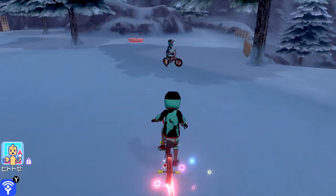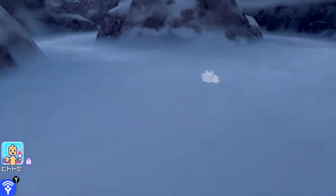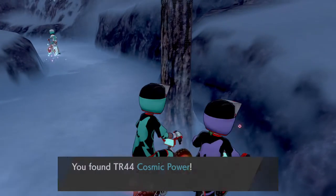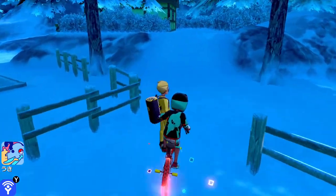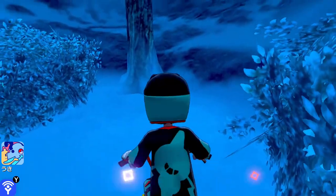Our first TR, Cosmic Power, is really close to the main entrance to the Max Lair. From the entrance, it'll be directly behind a large boulder. TR Gunk Shot can be found in Freezing Town. From the Freezing Town entrance, all you have to do is walk down a hidden path across from the building and you'll find it.